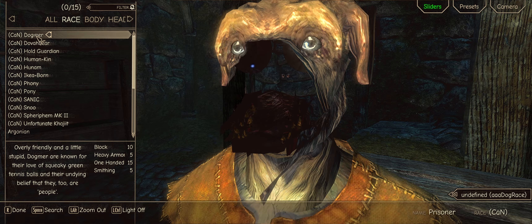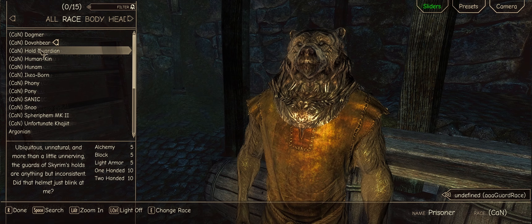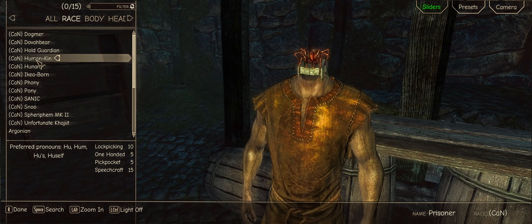Whether you're new to the game or played since release, you'll find something in Cursadelica that's for you. The list really immerses you into the game, making you feel like you are the Dragonborn, whether that be a chair, a cat, a pony, or any of the other classic races.